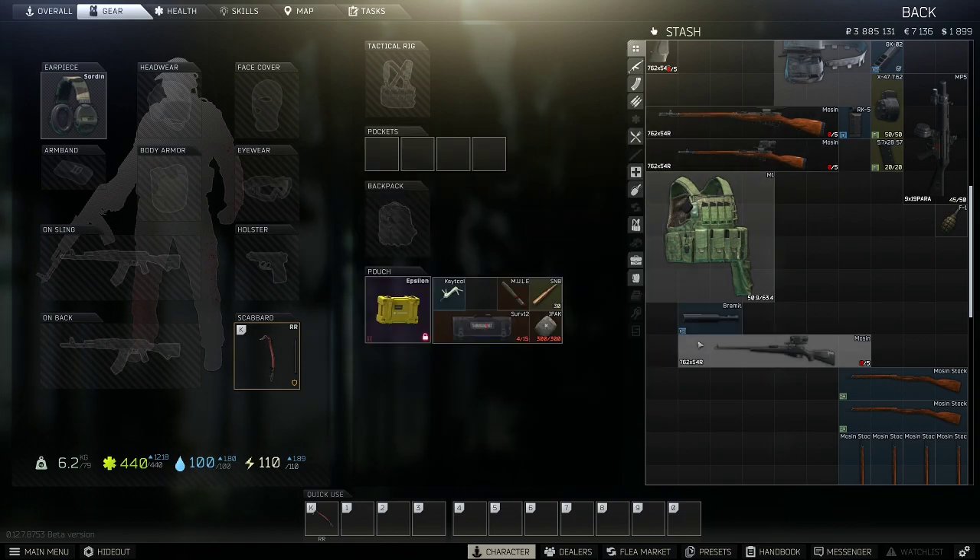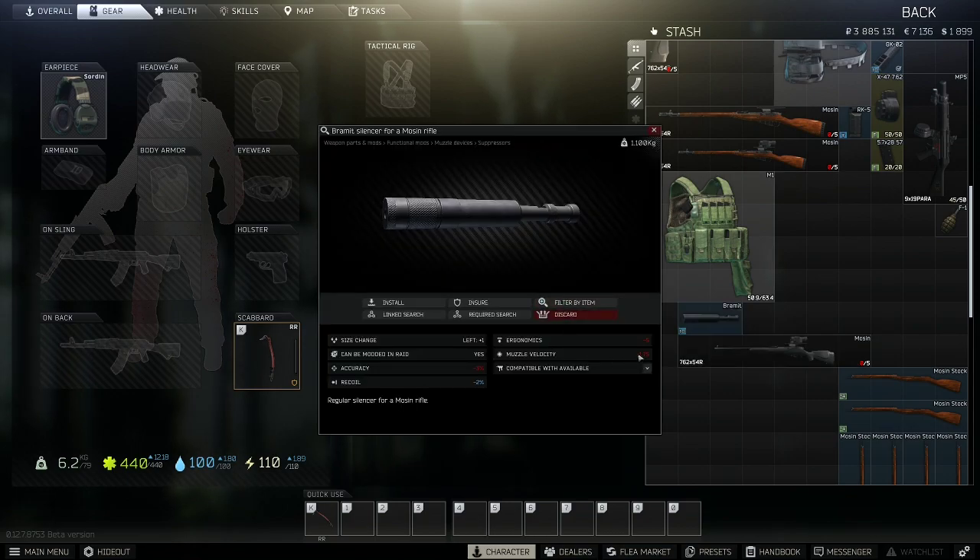However, the Bramit is actually pretty shit. You see it reduces muzzle velocity by almost 2, which is really bad. Muzzle velocity is important for getting long range shots — keeps the bullet from dropping so you can hit long range shots much easier. But the Bramit also has a 3% degradation to your accuracy. That's not good, that's pretty shit.